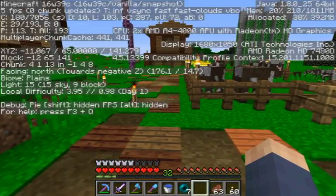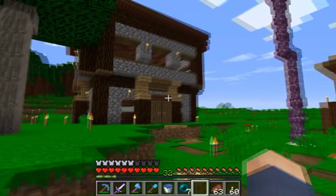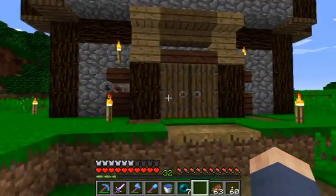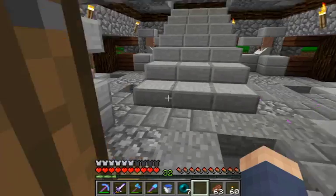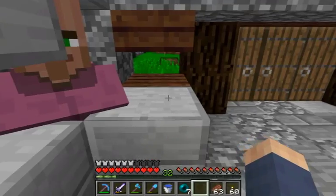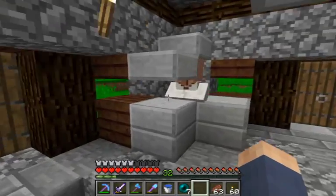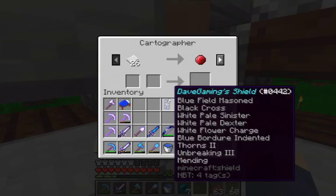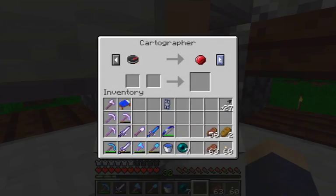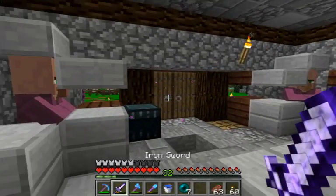We're in Minecraft 1.11 snapshots. I don't think many people saw this building because there's a building around here. I've got a couple of villagers — I've got a cleric over here, a librarian, and the most important villager of all: the new cartographer. We've got the Woodland Explorer map ready. I've already got it.